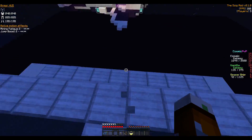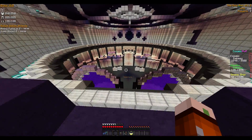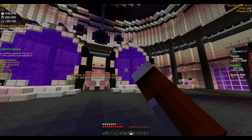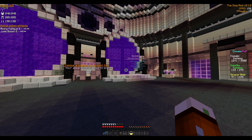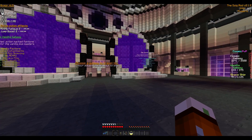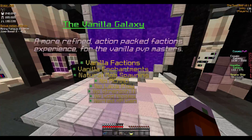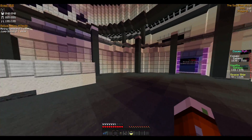This is our new hub. As you can see there are only two portals now — one is the cosmic galaxy with the custom enchants and stuff like that, and one for vanilla galaxy which only has one planet right now.